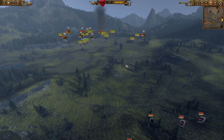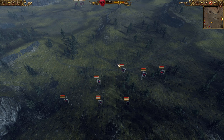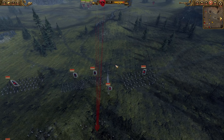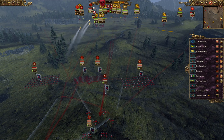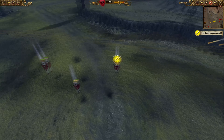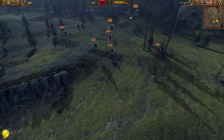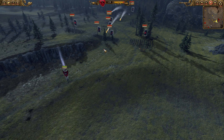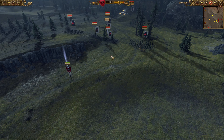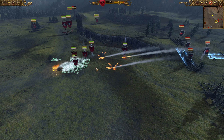The only real problem you're going to have with this quest battle are those Hellstorm rocket batteries. Everything else you can counter quite easily with your own troops. As you can see, I'm sending my heroes in to deal with it. They get hit a bunch of times, but that's not really important. The important thing is we tie down their troops and deal with the Hellstorm rocket batteries. I'm sending my cavalry in.